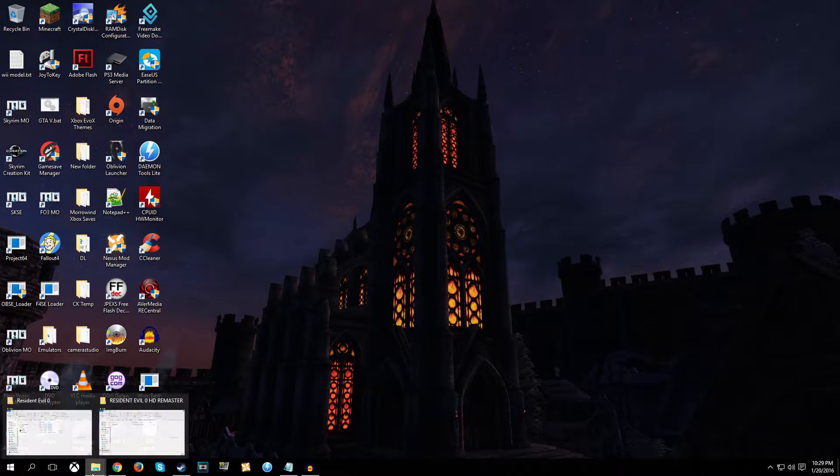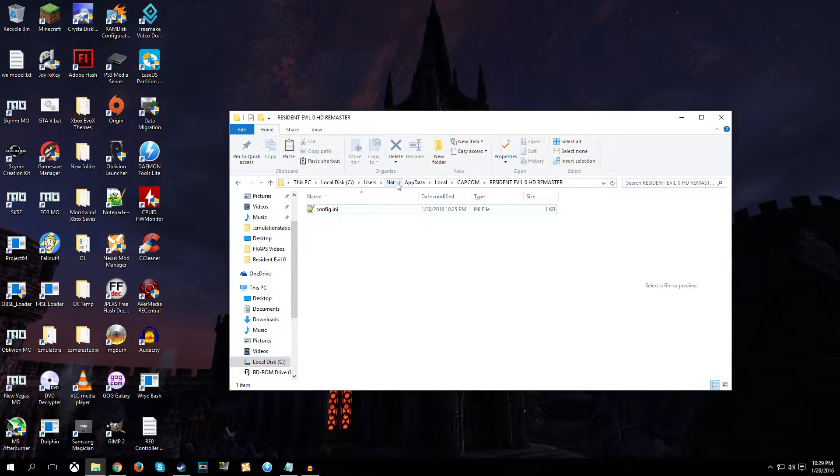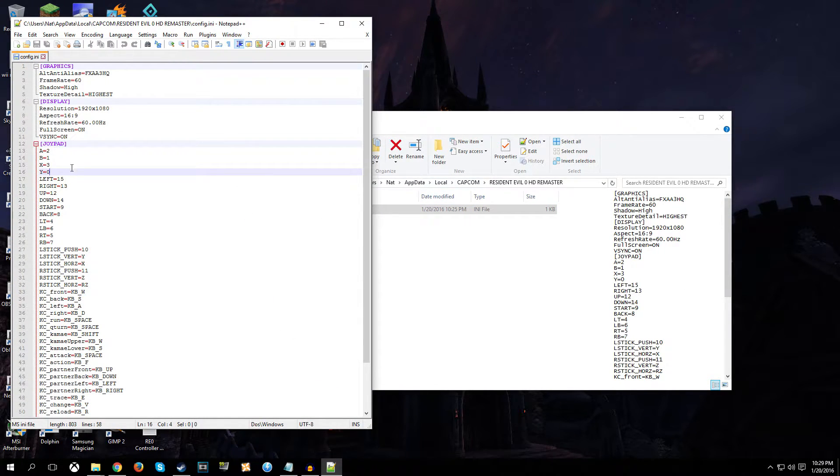Anyway, if you're using an old controller to change those controls, it should be pretty simple. Because if you go to your username, AppData, Local, Capcom, Resident Evil Zero HD Remaster, open that up and you can see there's a joypad section — and I'm pretty sure this is just for Direct Input controllers. This basically does not help anybody who uses a 360 controller or an Xbox One controller. What it does is assign a button on the Direct Input joypad to what it would be on the Xbox 360 controller. So if you're using an old joystick, you should be able to tweak this to get a proper control scheme.